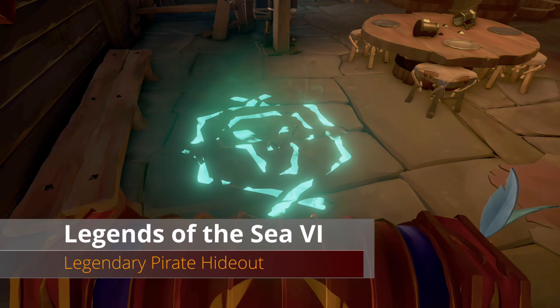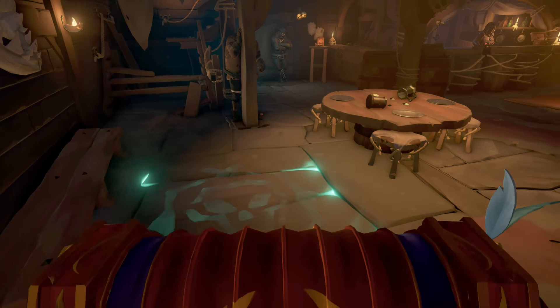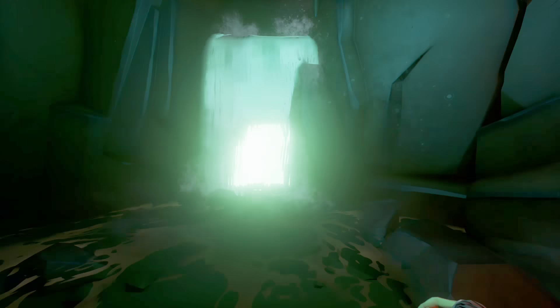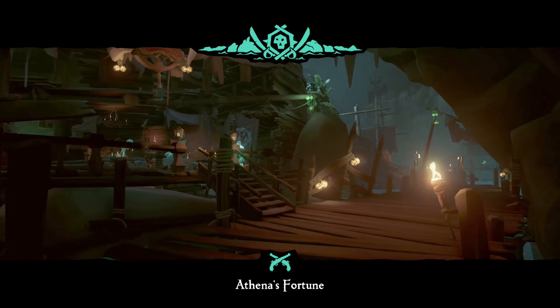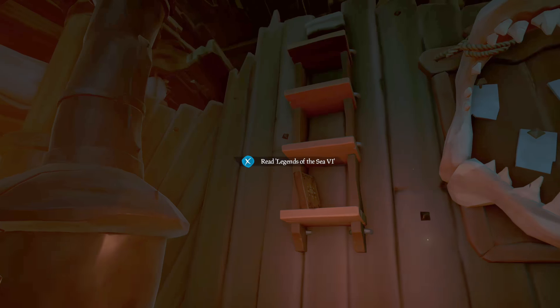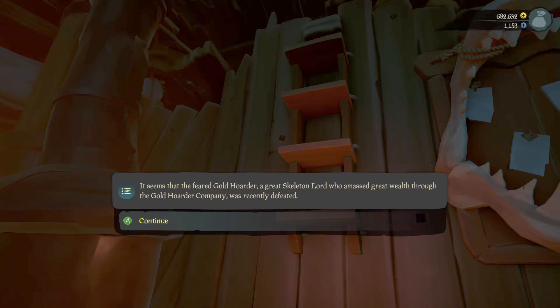For our final commendation — the Legends of the Sea sixth book — you need to get to the Pirate Legend Hideout. You can do that from any outpost as long as you are a pirate legend, or someone who is opens the door for you. Once inside the hideout, head back to where the band is playing. To the left of the band on the back wall you'll see a shelf with Legends of the Sea 6 — that's the last one.